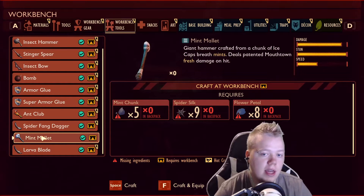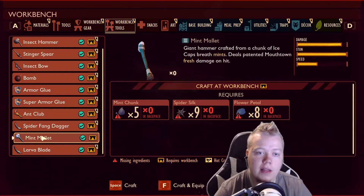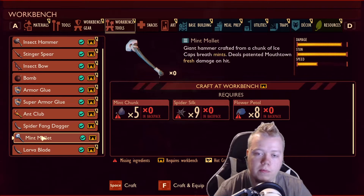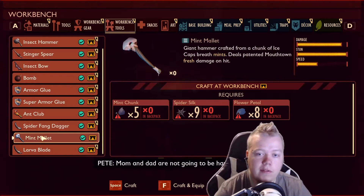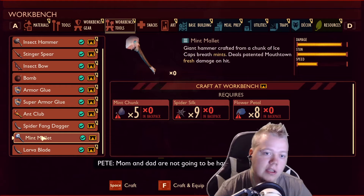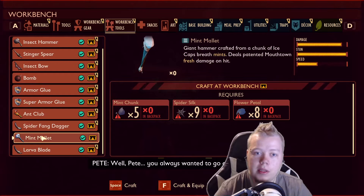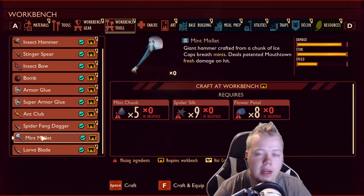Here are the things you need to create it: spider silk, flower petal, and a mint chunk. Mint chunk and flower petal you get from the flowers around the map - you can just pick them up off the ground. Spider silk, you're going to have to kill spiders. And mint chunk is the rare thing here that you probably have not heard of yet and might not know where to get it, so I'll be going over where to get it.